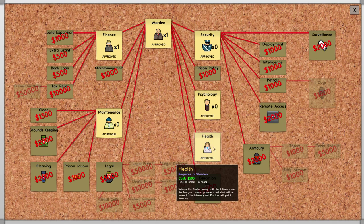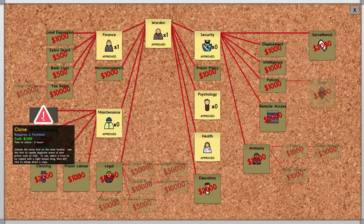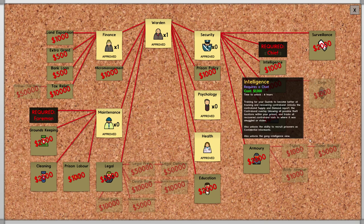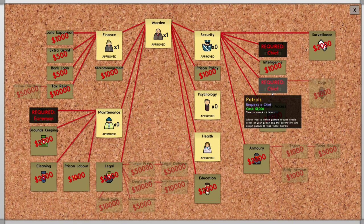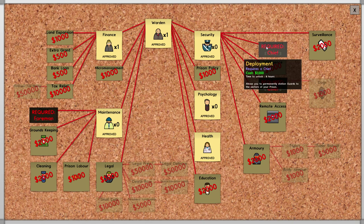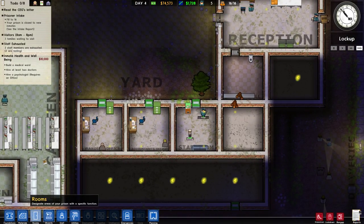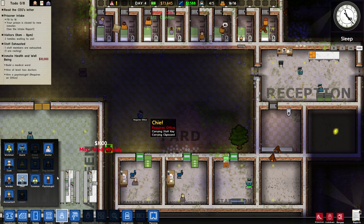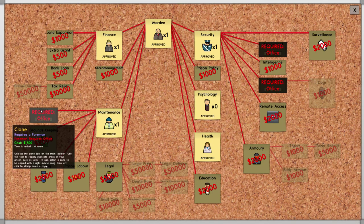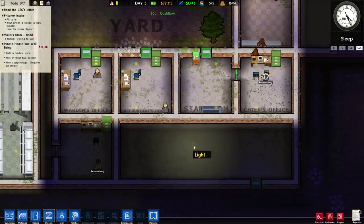We've unlocked a bunch of things. We need to hire a foreman, unlock cloning, and unlock deployment and patrols. Deployment lets you assign guards to areas; patrols lets them permanently stay in zones — we want both. We also need to get a foreman and a security chief, which will both require offices. Let's hire them now — the foreman needs an office so let's quickly throw together two more offices.